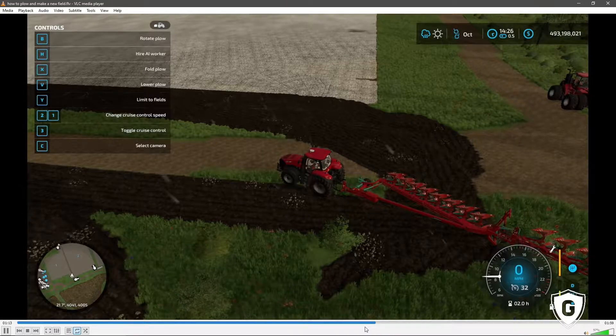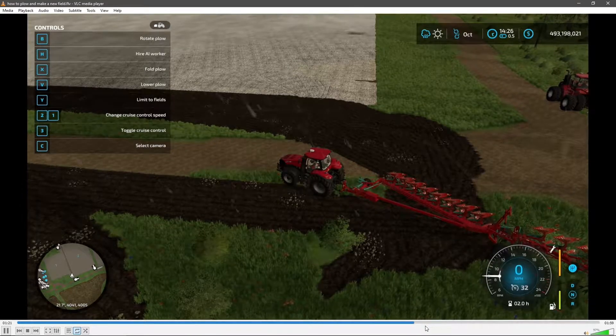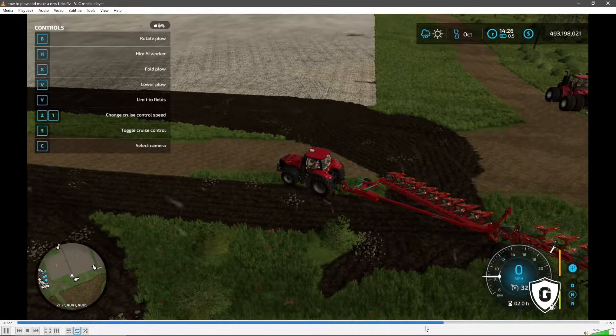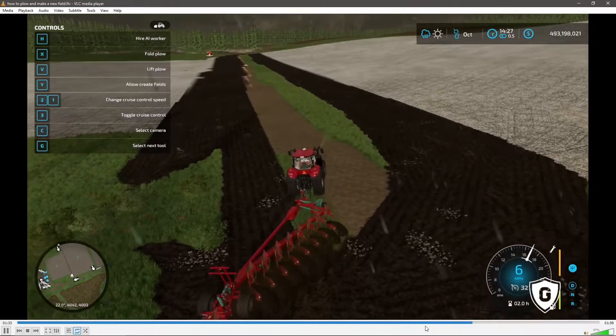The default button is V, and then you also need to turn on Y. Y allows you to create fields. If you limit to fields, then it's only going to plow what is currently a field. If you hit Y and allow creating fields, you can cut any kind of field that you want.